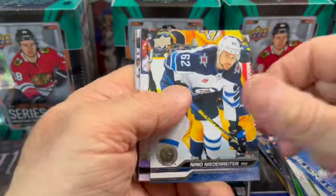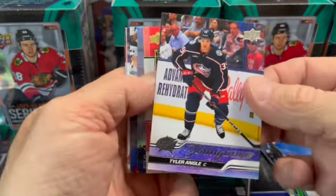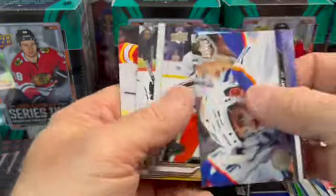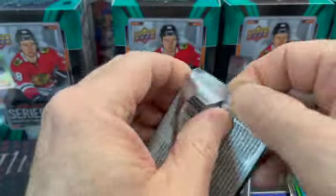So here's our Young Guns. Let's hope it's Connor Bedard. Nope, it's not Connor Bedard — Tyler Angle. Get a lot of centers, so that's not bad. And then we have a Keller. And then our base. So that first pack is going to be your chance at your Young Guns, at least in these Target blasters.